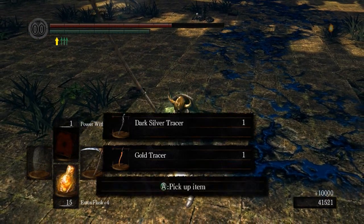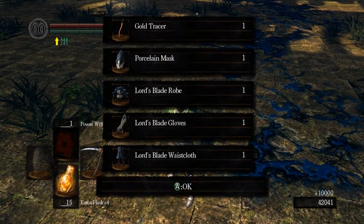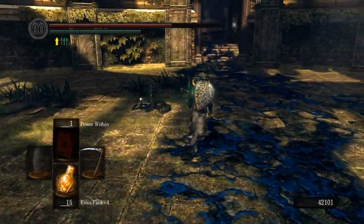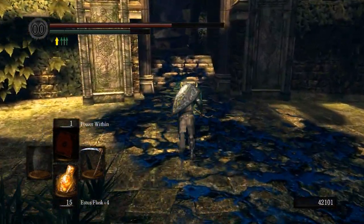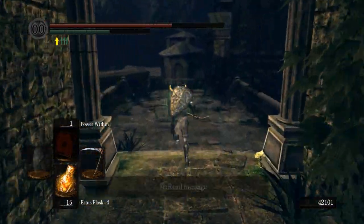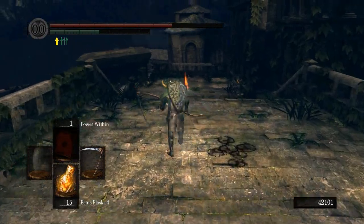Now you get both weapons — the Gold Tracer and the Silver Tracer. The Silver Tracer is a nice little dagger. The Gold Tracer is a really good sword with a pretty cool moveset. It seems really nice to use for fighting — it's got decent range. I'm actually really excited for dual wielding in Dark Souls 2, where you can attack with both weapons at the same time.